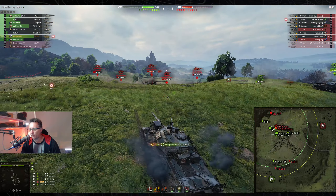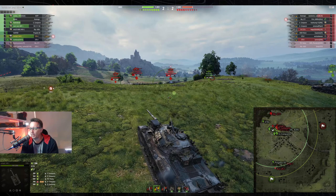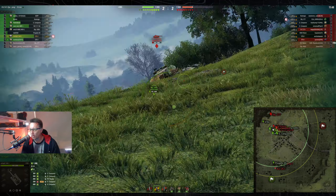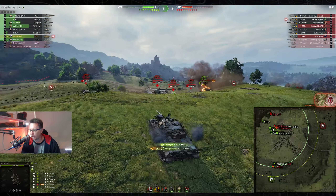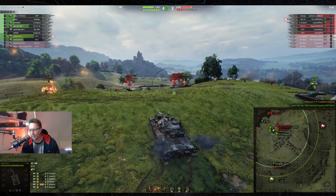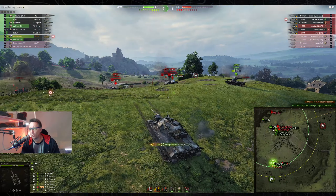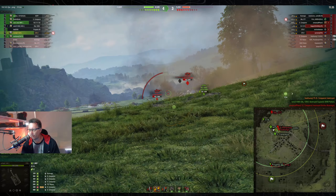He gets the side of the Superconc again. Brings the damage up to 1,386. You get points for kills and points for damage — same as XP, I guess. Gets another kill on the Superconc. If you lose, only the person with the top score gets a Chevron. If you win, most get a Chevron but no one loses one.